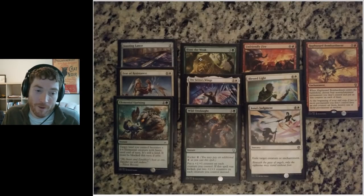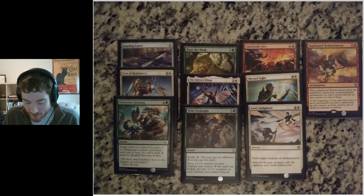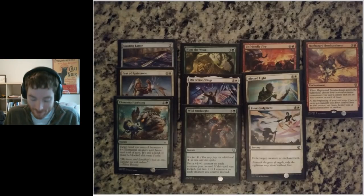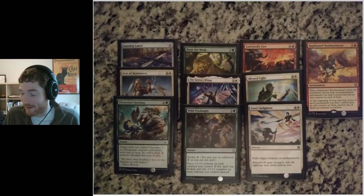On Sarah's Wings — I had some hard picks this draft. I picked On Sarah's Wings over what I believe was a Variks — pretty painful. I passed an Eldest Reborn in pack two and passed a Variks in pack three, and I ended up playing a red splash too. The cards I got for those passes were a Blessed Light and On Sarah's Wings. We'll talk more about how that turned out in terms of how the draft actually went.